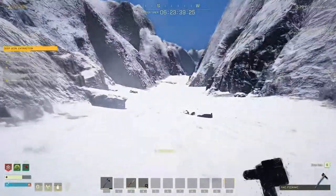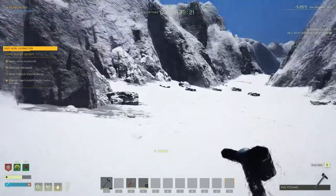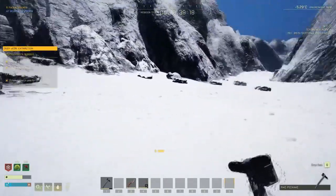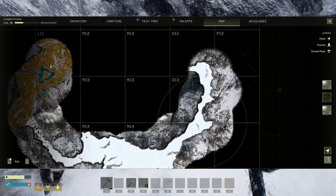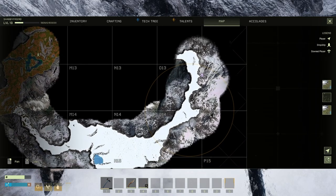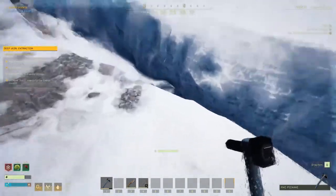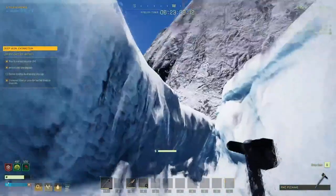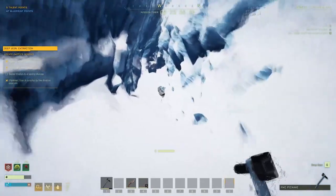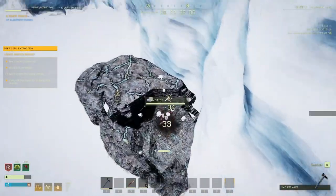Immediately after leaving the cave, head south. You're going to find a little break in the ice — a little ice fissure — and go down it to grab the first optional node. Here's where we go down. On the map it's around O14 on the bottom, and it's hard to miss — you'll have to go right through it. Jump down in here and travel in a bit.